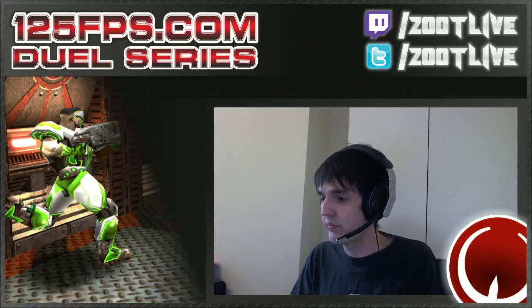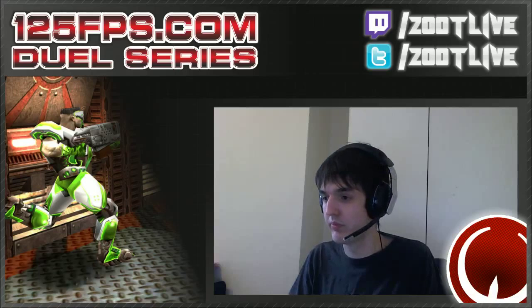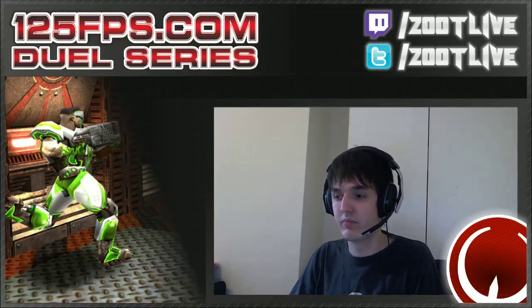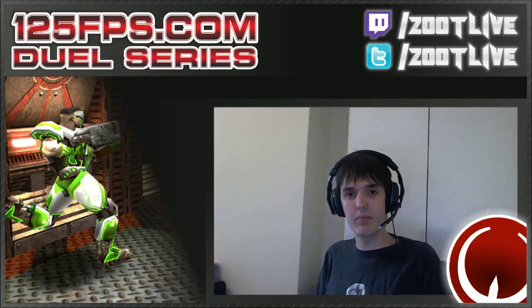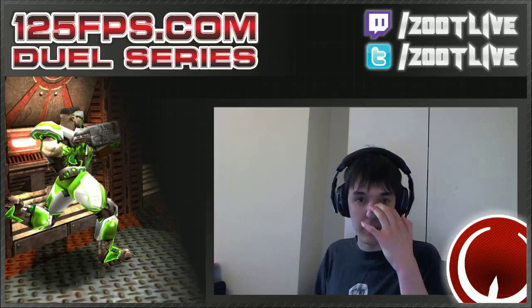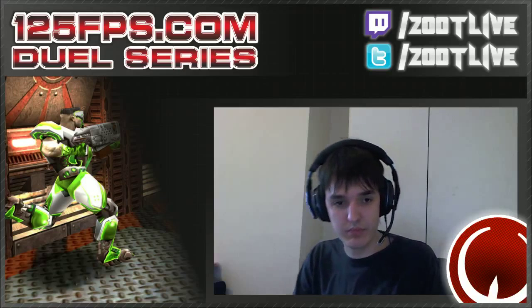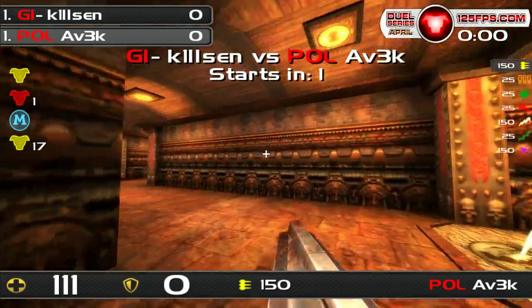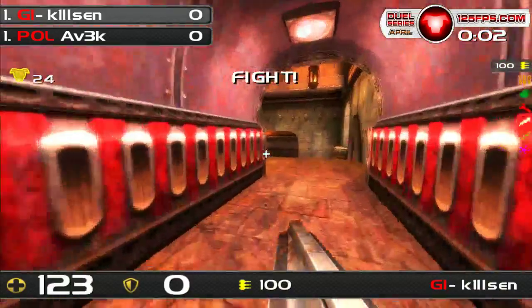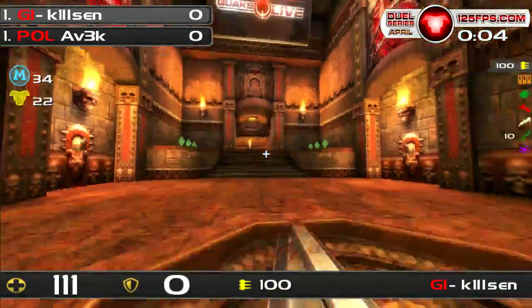I think this map is Bloodrun. It's gonna be a bit better for Avek because if Kilsen misses the railgun, Avek knows how to rush him exactly. And since the fights can be much closer, Kilsen cannot afford to have the railgun out that much. Every time Kilsen tries to hit a railgun, Avek would do at least 100 damage with LG. Even when Kilsen will hit the railgun, Avek would do so much damage. Is Avek gonna be able to keep the series close or is Kilsen gonna be able to pull away?